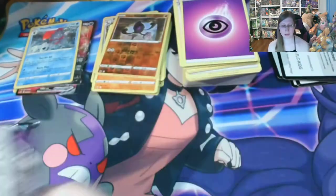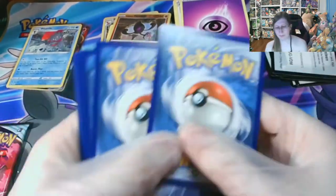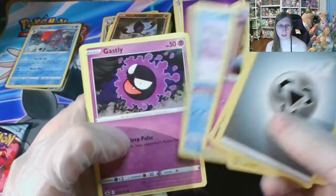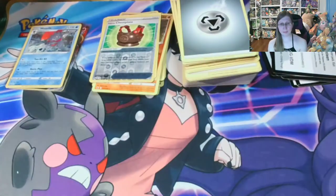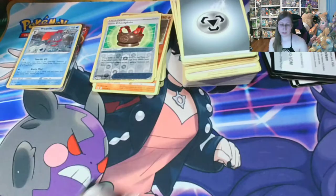Still got two packs left. I've pulled a V and a regular holo, so hopefully something good out of these last two. Steel Energy, Flaffy — and that's such a cute Flaffy — Clara, Haunter, Shuppet, Castform, Ghastly, Kupfu, Hattiana, Chessplate into a Zebstrika. I don't think I have the Zebstrika yet. So far not an amazing ETB.